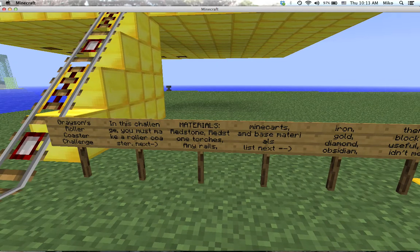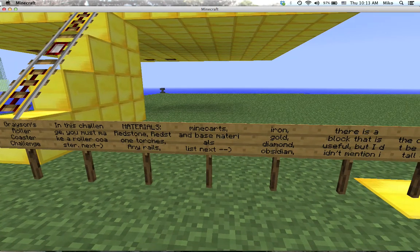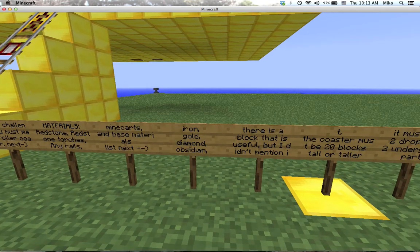Materials: redstone, redstone torches, any rails, minecarts, and base materials. Iron, gold, diamond, obsidian. There is a block that is useful, but I didn't mention it.